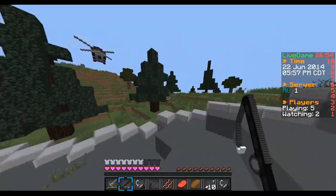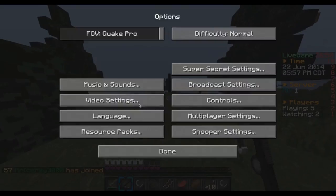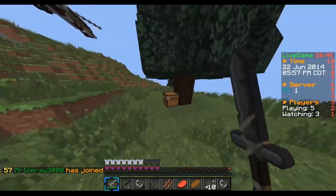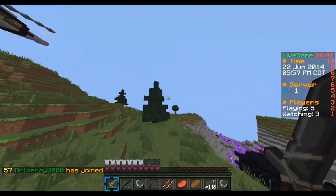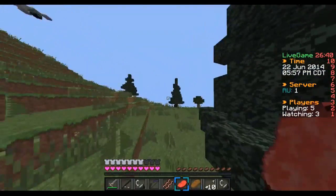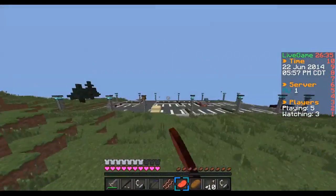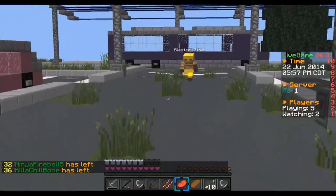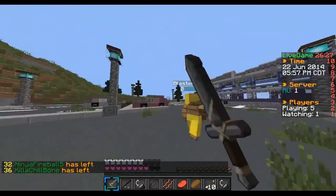I'm just going to go fight people now, make a stone sword. Pretty laggy — really, really laggy actually. I'll speed up until I get to spawn. Oh hello, Blaster — my name is Blaster. Is this guy a hacker? Oh yeah, he's a hacker. What a hacker.